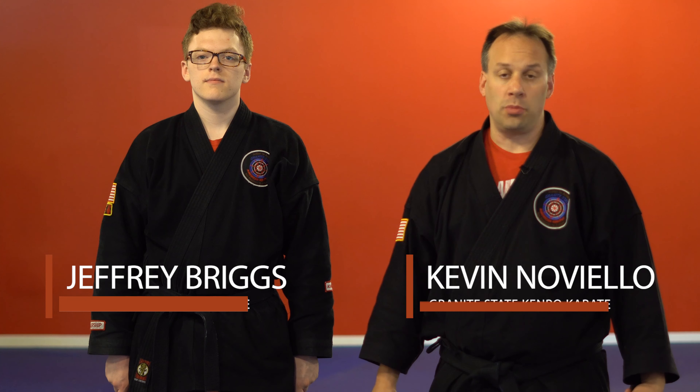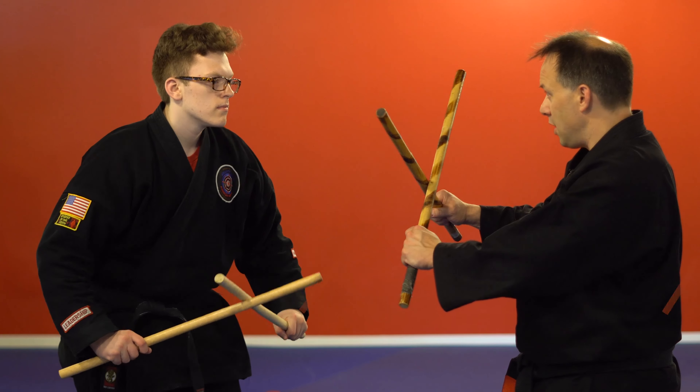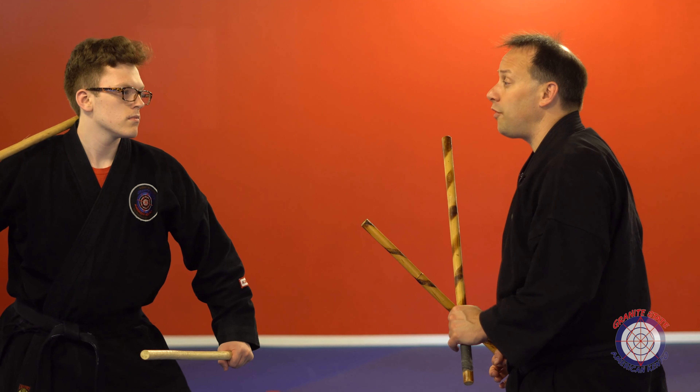This technique is called Five Storms. It's defense against a right roundhouse club attack. Now with Jeffrey, he's gonna get right into it. He's gonna come in — he's got two sticks in his hands but he's gonna just use one for now.